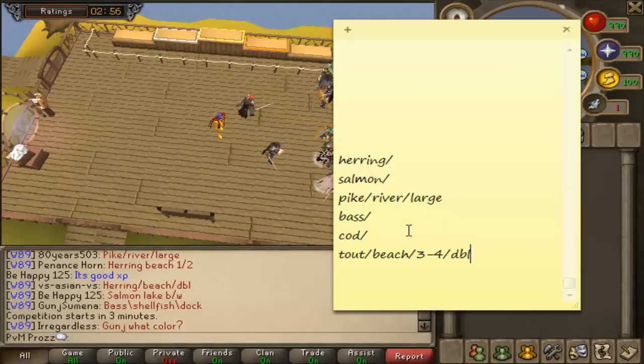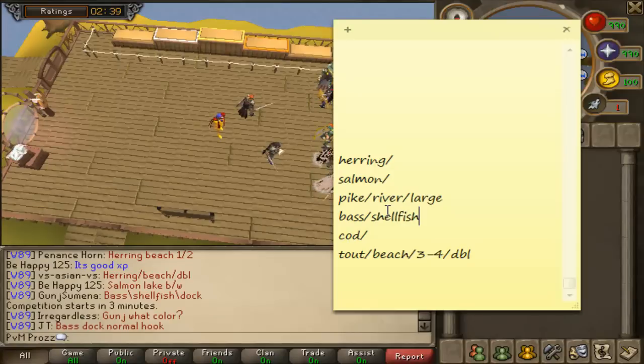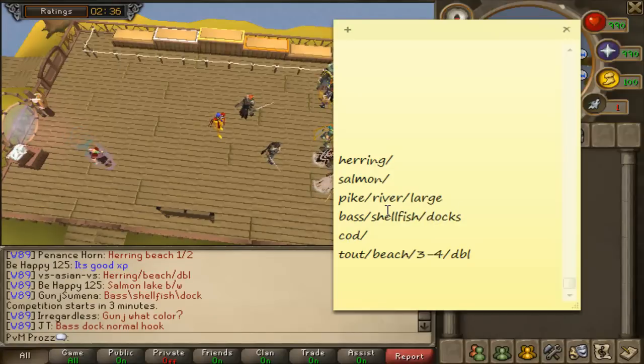You'll just learn these on the way - you can ask what 'double' means, it's pretty straightforward. Bass and Shellfish - I think Shellfish could be either Lobster, Crayfish, or Shrimp. I'll just write Shellfish until someone makes it clear, and you catch them at the Docks. The Docks is at the start place - I'll show you where each place is as well.